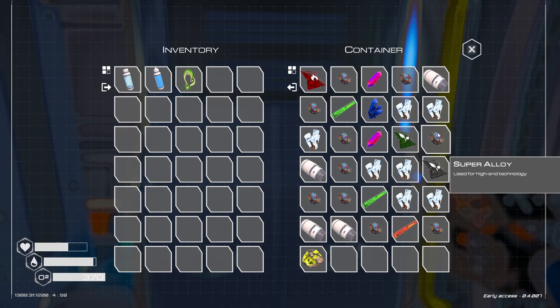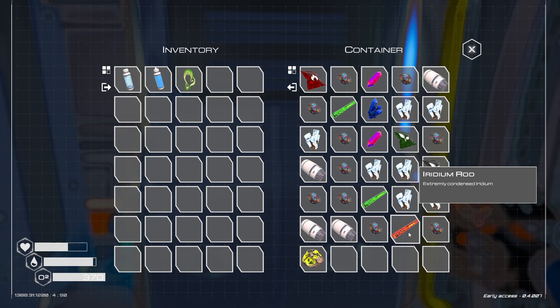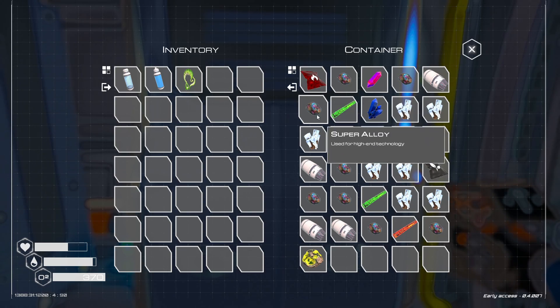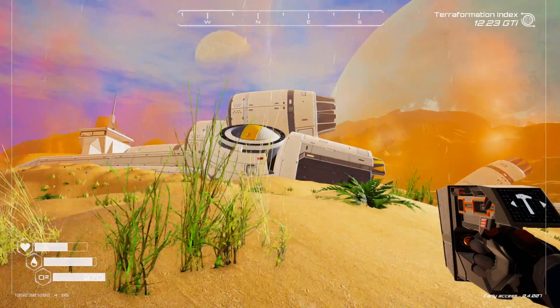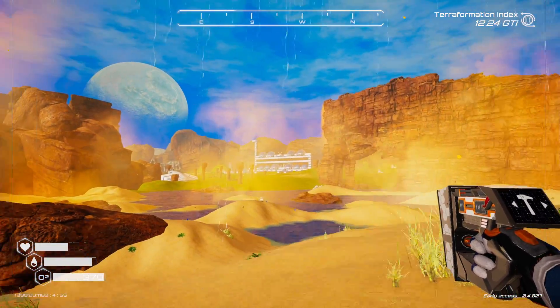We've got a couple of quartz, some super alloys, uranium rods, iridium rods, heaps of zeolite, fertilizer tier one and tier two, explosive powder, and four rocket engines — and there's still more to go over there. We're over at this wreckage here, which is near our base over there at the main starting point, and you come over to this wreckage.